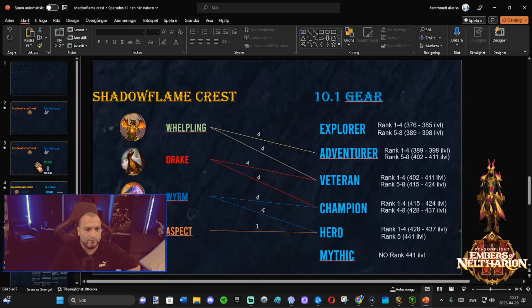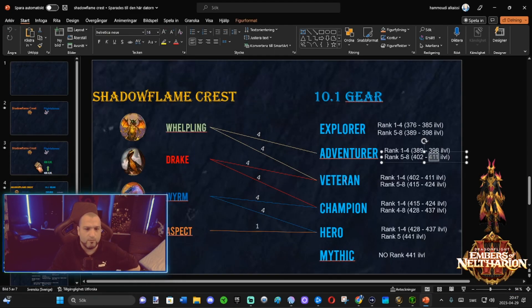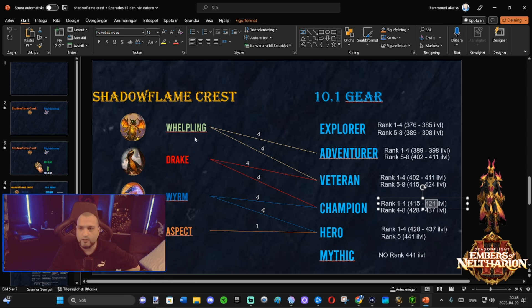Whelpling fragments are a bit cheaper — whelpling will upgrade adventure gear all the way to 411 and also upgrade veteran gear to 411. Drake will upgrade veteran gear to 424 and also upgrade champion gear to 424 for the first four ranks of champion. That's why you want both of these.